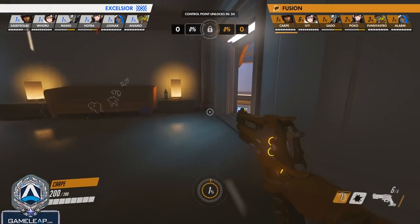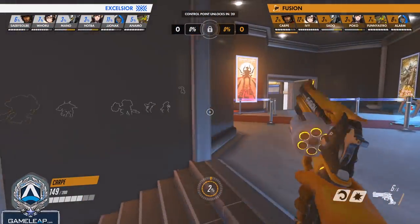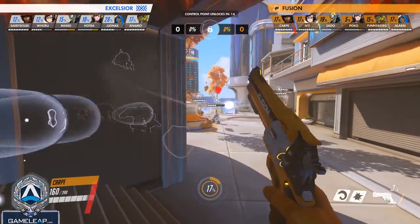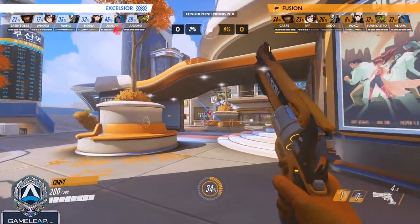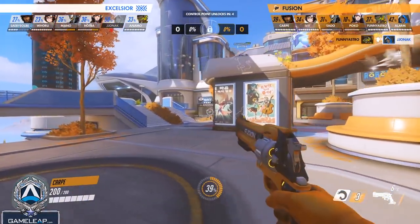Another thing you should be doing on McCree is taking off-angles at proper moments to get picks on the enemy backline. Make sure you have flash available so if someone chases you, you can punish them. You take an off-angle, go behind natural cover, and if any squishy pushes you, you can use your flashbang to shut them down. That's why McCree is really good at taking off-angles.